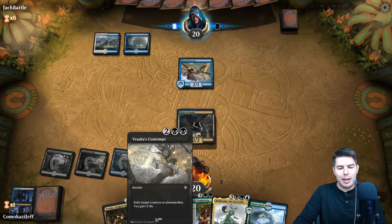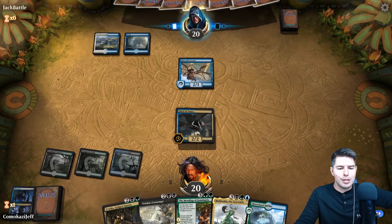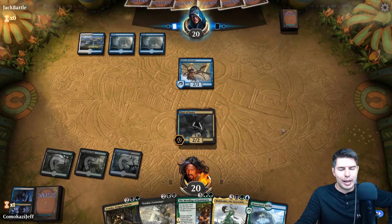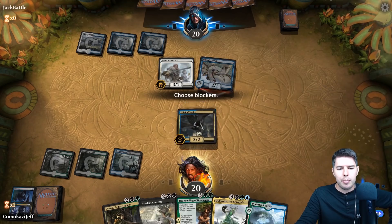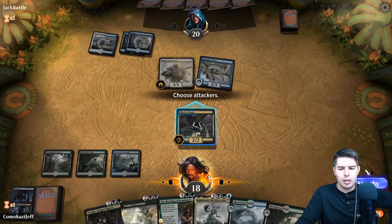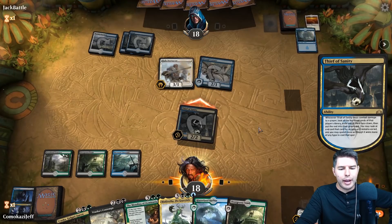We can bring out Vraska's Contempt or Vraska to kill whatever flyer they have. With Moldrotha, Vraska gets a lot better — we can have it die and bring it back to kill something again. Against a flyers deck that can actually be pretty good. It's flying only while attacking, and mentor — that's interesting. No blocks, down to 18. Let's swing in with Thief of Sanity and see what they've got. We'll take that Seal Away — absolutely.